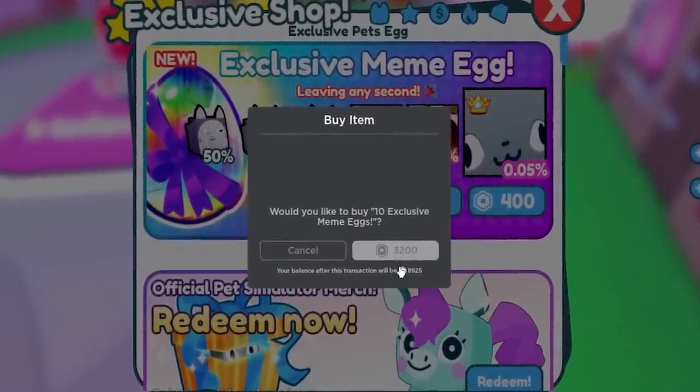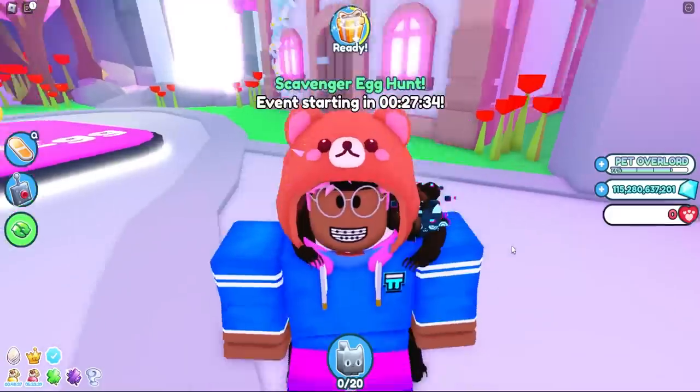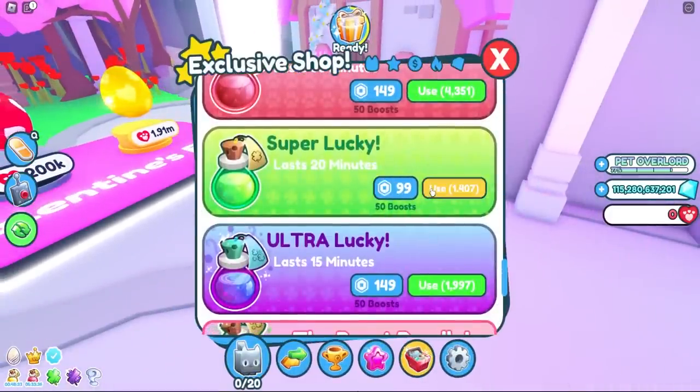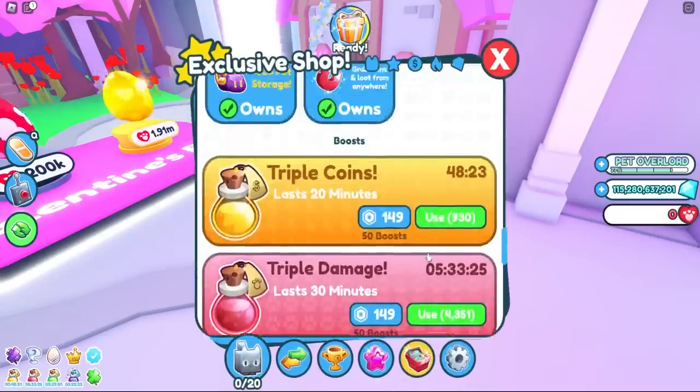We have to buy at least eight eggs — there's apparently a new egg animation, so we gotta test them out. Let's pop out our boost just in case — the Super Lucky and then the Ultra Lucky boost — we don't want to waste those.